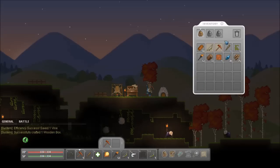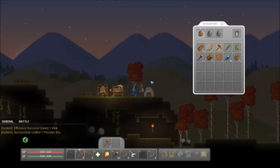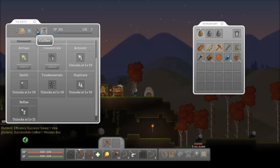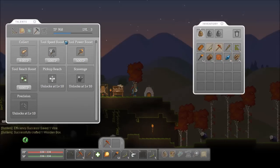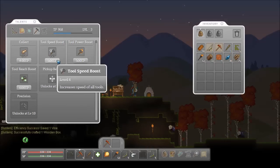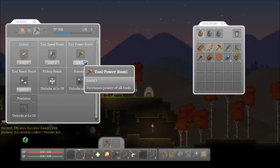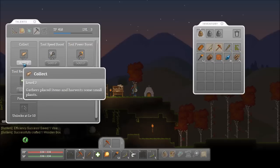Going back in the ground. We've just got copper ore — we need to find some iron. But before we do that, we need to spend our talent points. We got loads last episode which we forgot to spend. So I'm going to spend some of them on increasing the power of my tools, and then gather, place items and harvest some small plants.